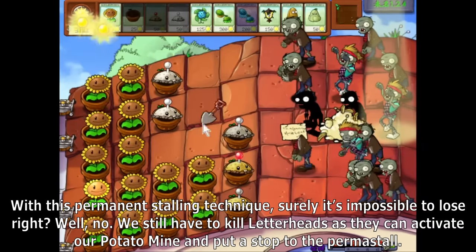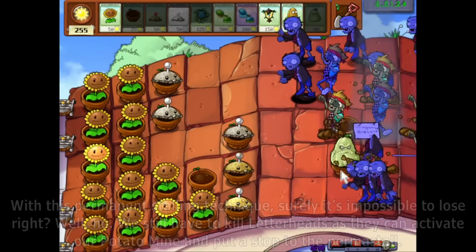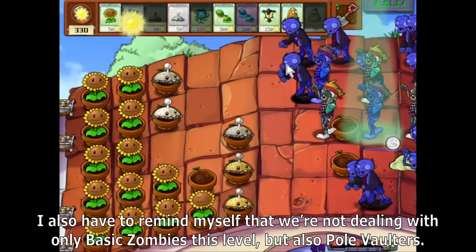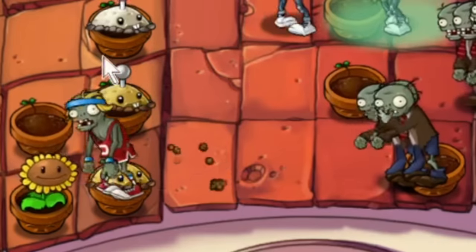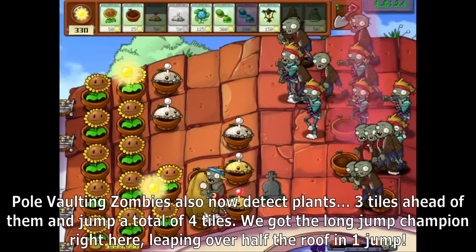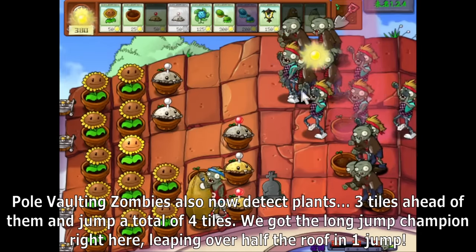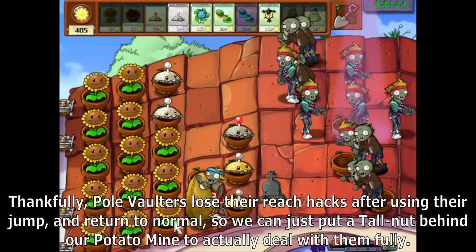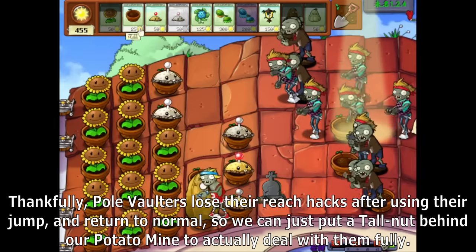Well, no. We still have to kill letterheads as they can activate our potato mine and put a stop to the perma-stall. I also have to remind myself that we're not dealing with only basic zombies — there are also pole vaulters. Pole vaulting zombies now detect plants 3 tiles ahead of them and jump a total of 4 tiles, making them long jump champions leaping over half the roof in one jump. Thankfully, pole vaulters lose their reach hacks after using their jump and return to normal, so we can put a Tallnut behind our potato mine to deal with them.